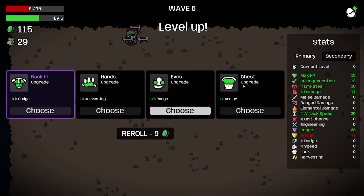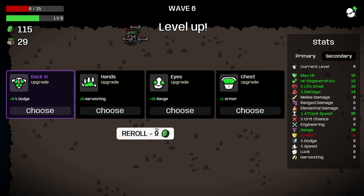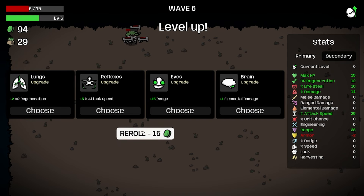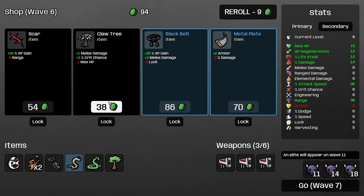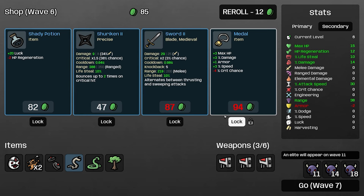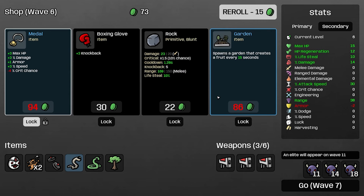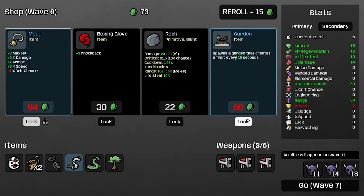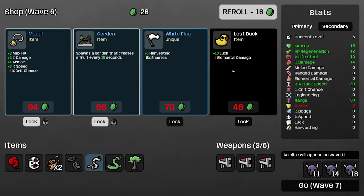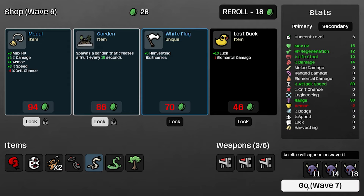Luckily we'll go with the chest armor or re-roll just in case. We'll get the attack speed and re-roll again. The metal is pretty good but we don't have enough currency, so let's re-roll again. The guarding sounds appealing so let's lock that one, but we'll get the boxing glove for knockback — 15 more for a re-roll, and that's all we can afford. Let's go!